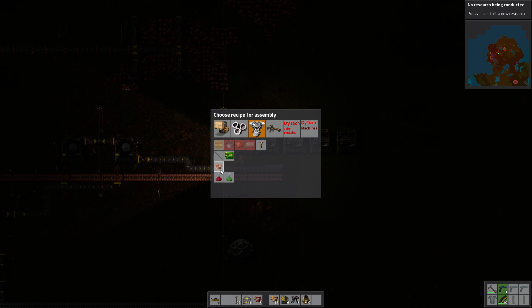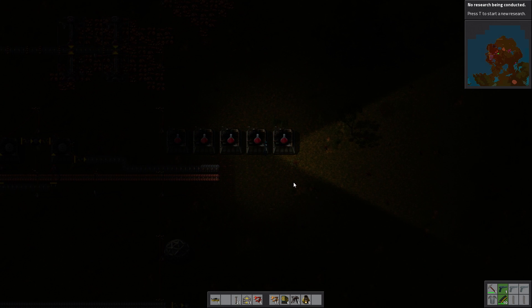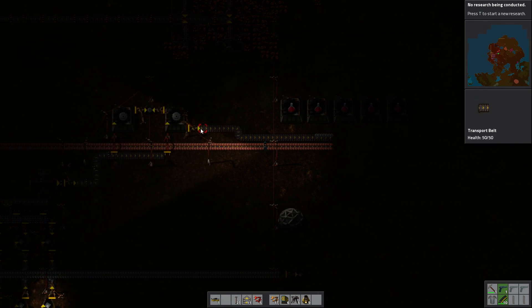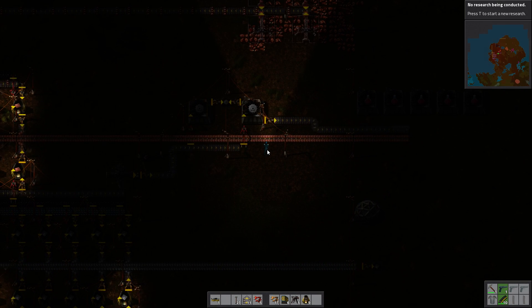Just to confirm before I get really stupid — stone gear, copper plate, that's it. Let's make us some science. Can't reach that one — shift right-click to copy, shift left-click to paste, in case you were wondering. Where are my gears? Why aren't you making gears? What did I do? Did I break it?